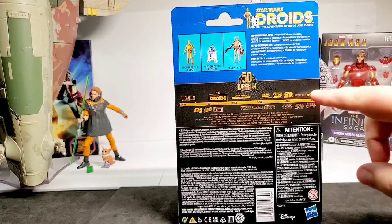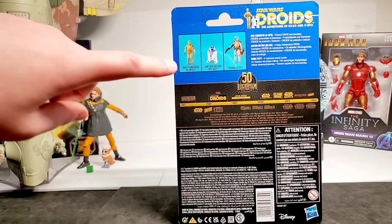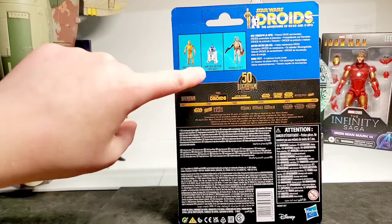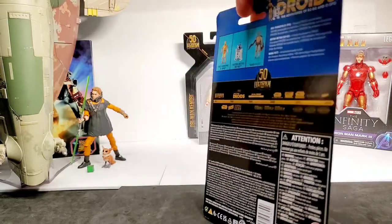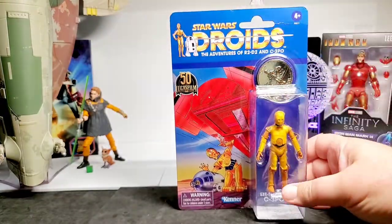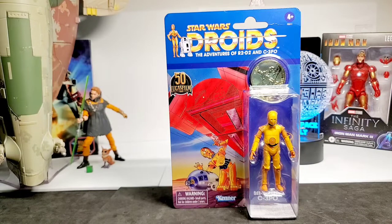Just to show you the back of the card — it has the 50th Anniversary timeline with the Droids highlighted at 1983, which I thought came out a couple years after Return of the Jedi but it looks like it was the same year. It also shows the other figures in the line: C-3PO, R2-D2, and the hardest one to find — Boba Fett. You'll never see Boba Fett. These are Target exclusives and the scalpers snatch them up as soon as they go out on shelf — or even before they hit the shelf.